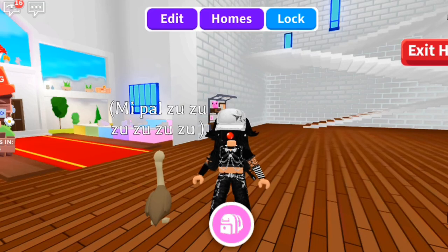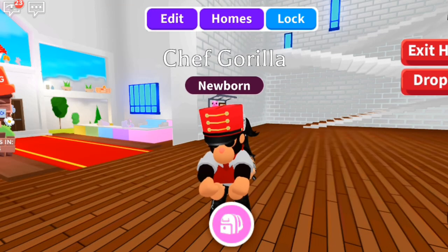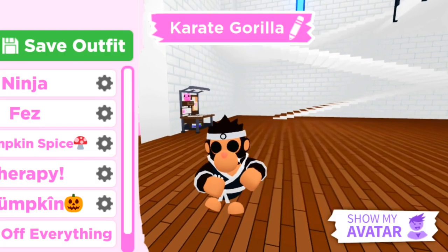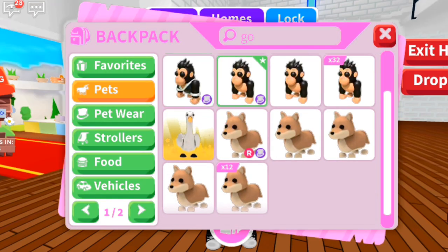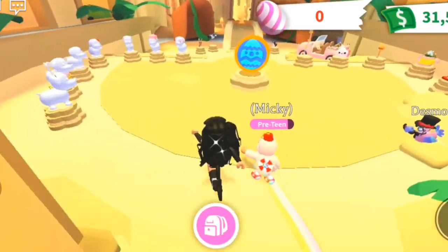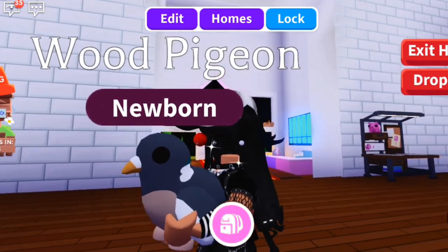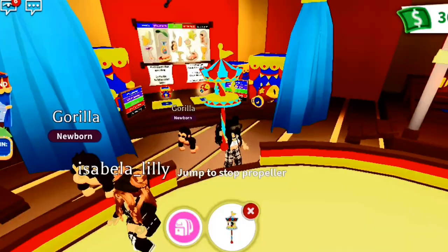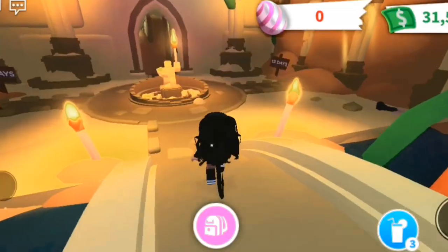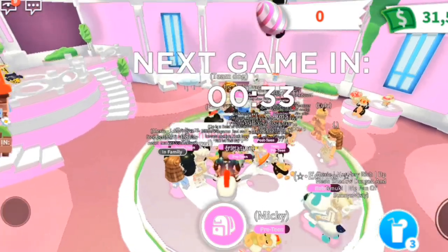Hey guys, in this video I want to go over some secret things and the updates in general. First we started out with the gorilla fairground, which gave us gorillas similar to the monkey fairground, and then we got the spring update. We should be getting the April Fools update soon, so we might have three events at the same time — we've never had two events at the same time. There are also a few mistakes Adami has made that I'm going to go over, including a secret new location.